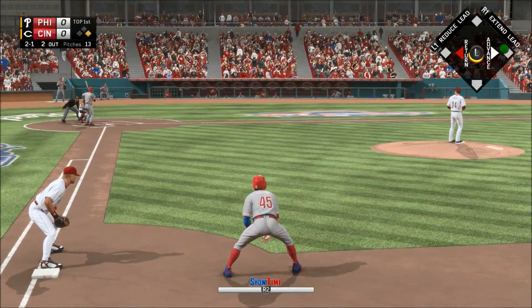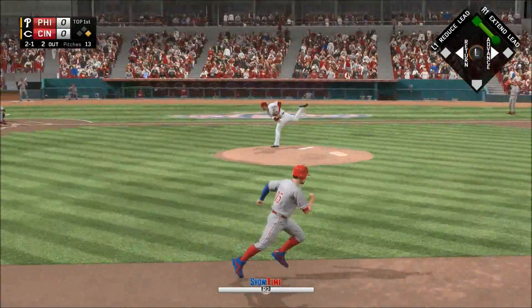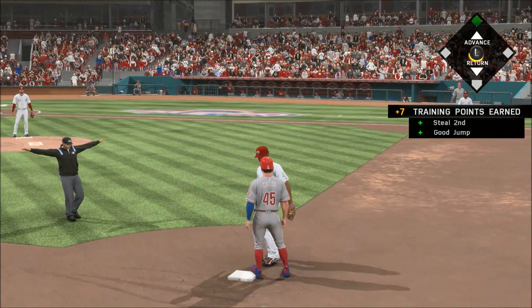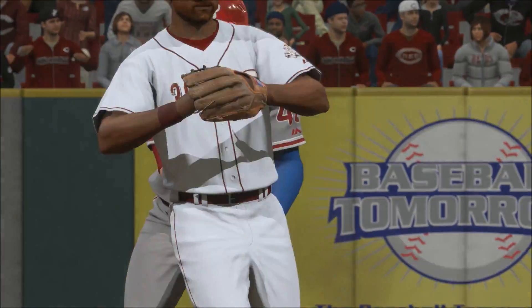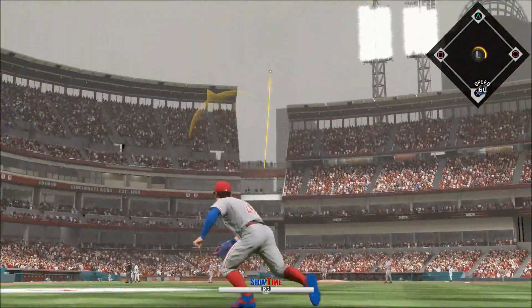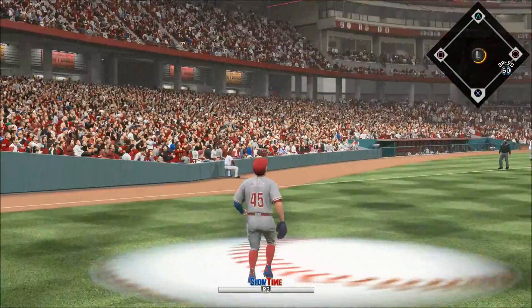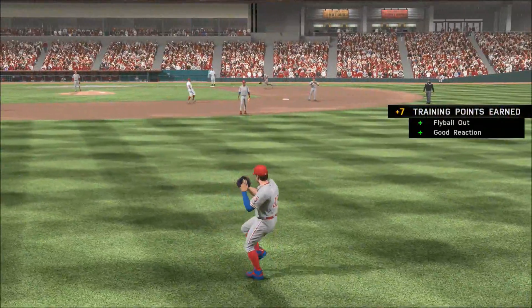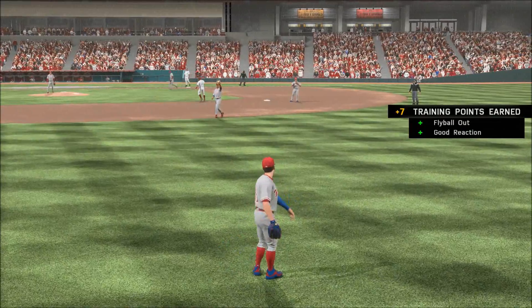They thought the runner might be on the move, so he slide-steps to hang on. The pitch is a called strike. The throw — he's in safely as he steals second. The 0-1 on its way, skied into straightaway right, and Miller is right there as he takes it for the second out.